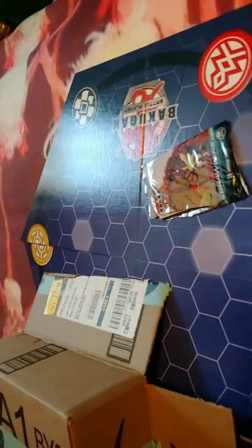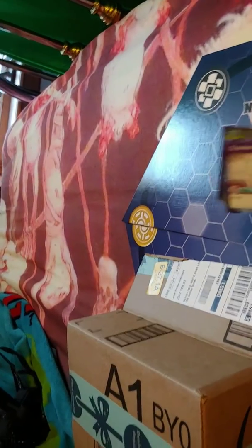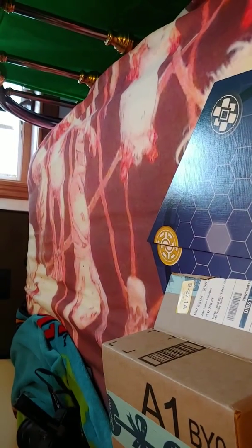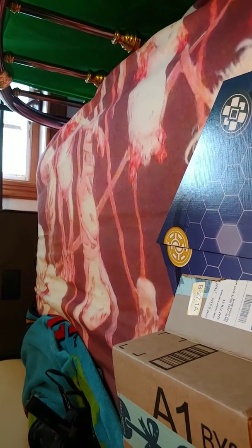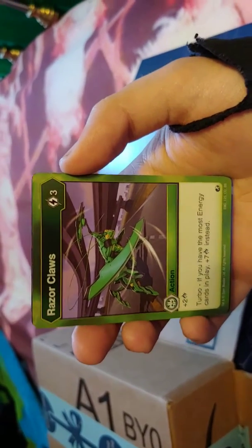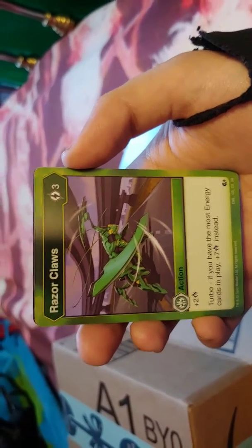Last of the packs until I show you what I want to have in my deck. We got Tides - you know, unlike the Tide Pods, don't eat them. Counter Aquas for zero. Piercing Scream. Triple Blast Cannon - negate an action card for three mana. I say mana because I'm used to playing Magic: The Gathering. Razor Claws - plus two attack turbo, and if you have the most energy cards in play, plus seven attack instead.